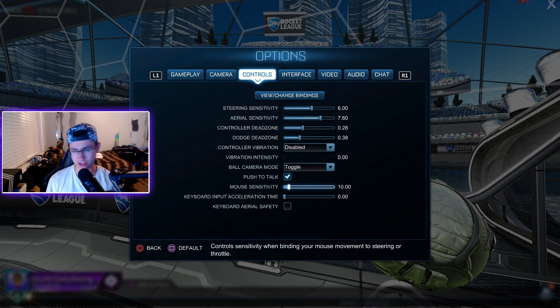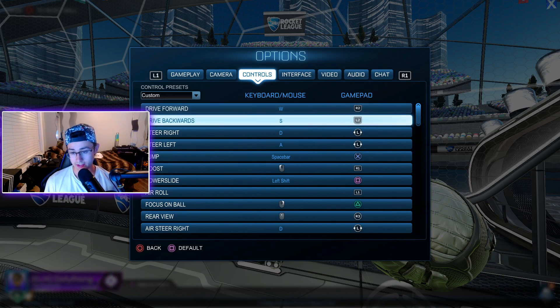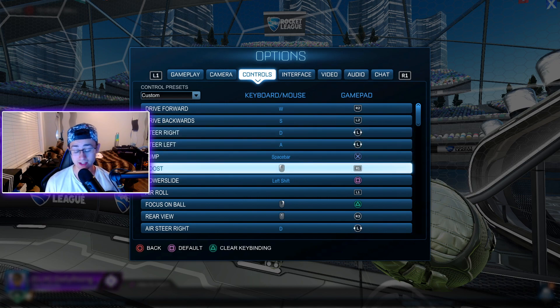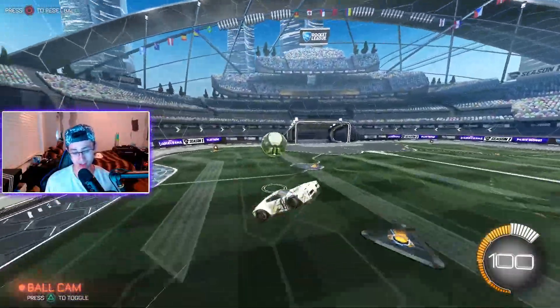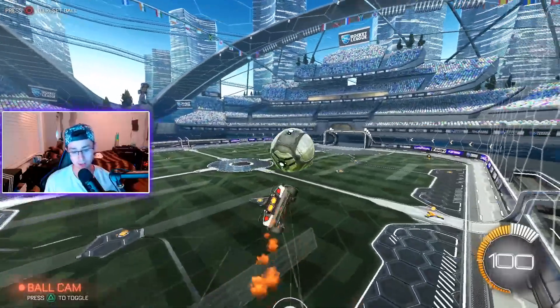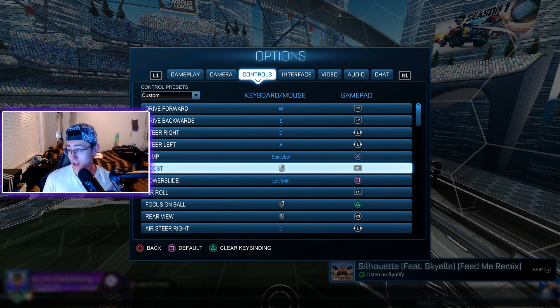Now the key binds — I know you guys want to see those. Drive forward is R2, drive backwards is L2, steer is the left stick. Jump is X. One thing I changed: boost is usually Circle by default, but I changed it to R1. I just like the feel of R1 better — that's how I shoot in other games like Call of Duty, and boosting is basically the main button in this game. I've been playing about five years and I'm champ one, so if you want to try R1 for boost, it's pretty good.